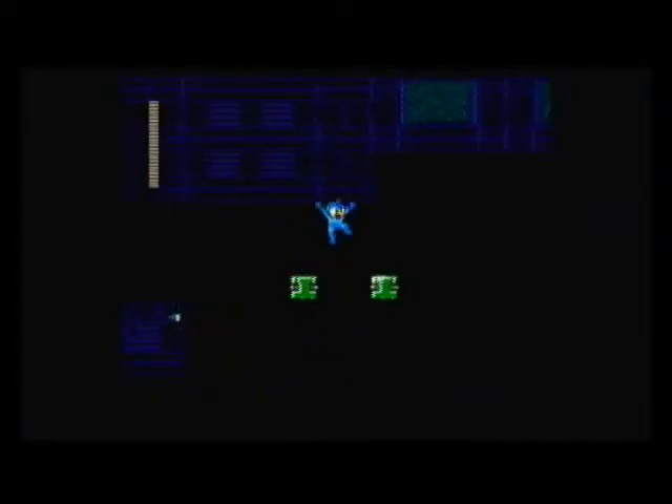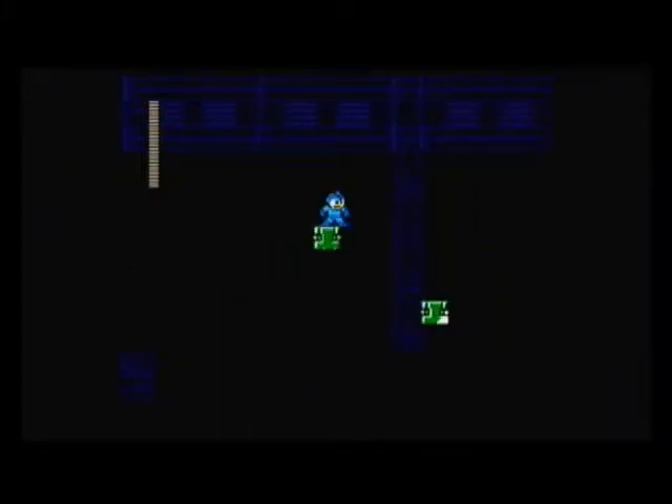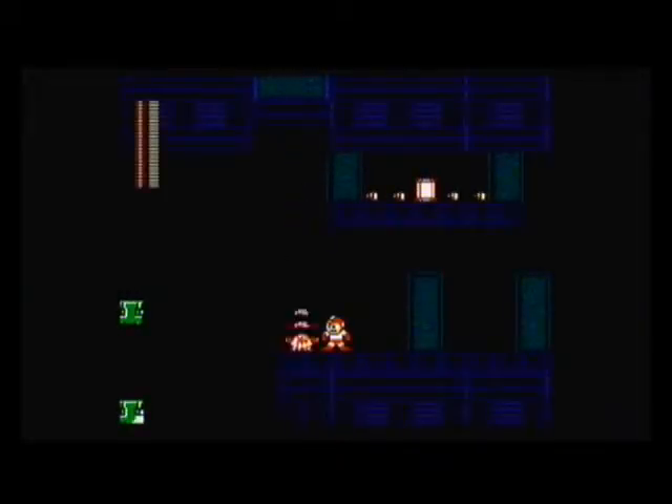I recommend using the B-Bomb to kill these guys that are on these platforms, because they can get incredibly irritating when they're moving and you're trying to wait for the green platforms to appear. So just kill them and they won't get in your way. Again with that guy, just kill him with the B-Bomb. You could kill him with the Dual Satellite, but I wouldn't really recommend using the Dual Satellite too much in this level, because it is actually what is super effective against the Robot Master of this level, which is Plugman.